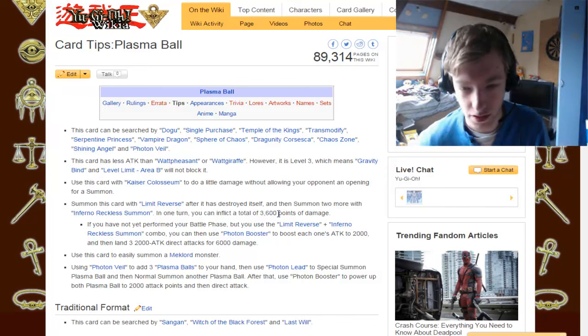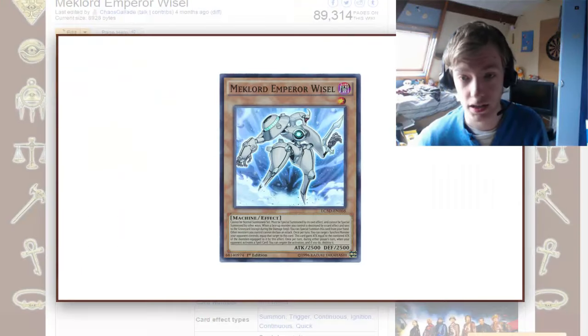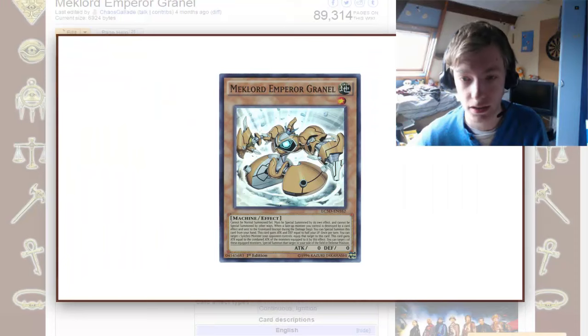Reverse Inferno Reckless Summon — 3,600 damage, I suppose so: 4 times 900. Now you have performed the Battle Phase, Limit Reverse, Inferno Reckless Summon, Photon Booster for 6,000. Mech Lords — they mention that: Kikote Wysel, Kikote Skiel, Kikote Granul.